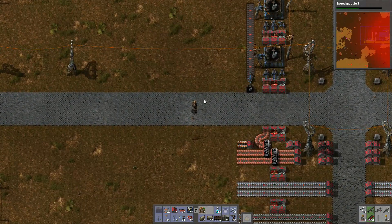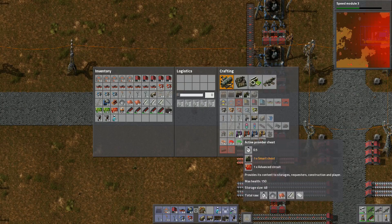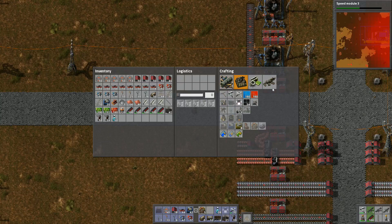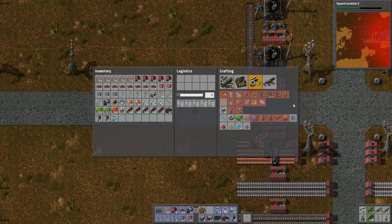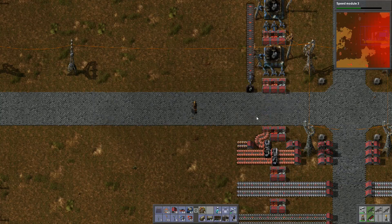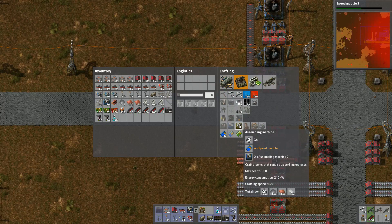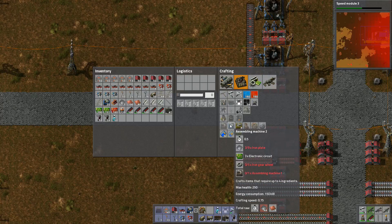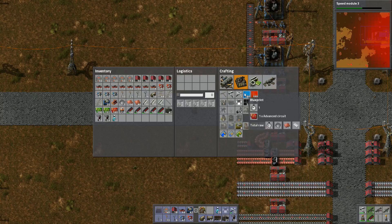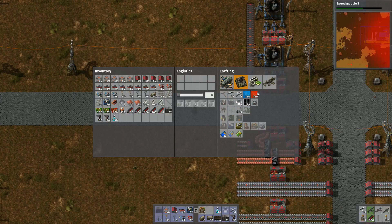Now we need to do the whole robot thing, so we're going to want engines first. We need to make flying robot frames — and to make flying robot frames we need electric engine units and batteries and all that good stuff. We're also going to need assembly machine threes, because we need four ingredients — actually we can do that with a blue assembly machine, I thought it was one level higher than that but it's not.